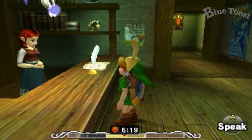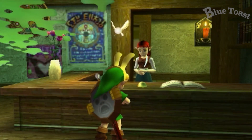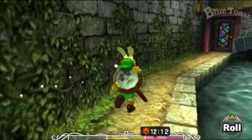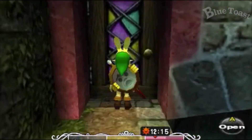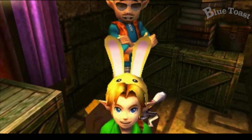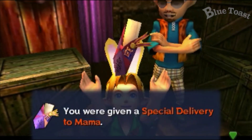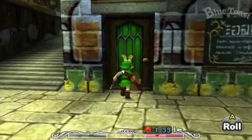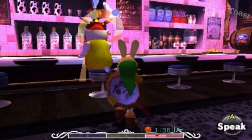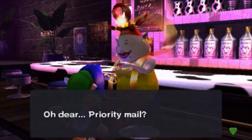Head back to the Stockpot Inn and show the Pendant of Memories to Anju. On the final day at 12pm, head back to Kafei's hideout at the laundry pool. Talk to the Curiosity Shop owner to receive the Keaton's mask. He will also give you a special delivery to Mama. If you don't have Romani's mask, you may go to the milk bar immediately after obtaining the letter to Mama. Give the letter to Kafei's mom and she will give you Chateau Romani and a bottle.